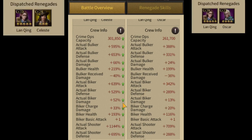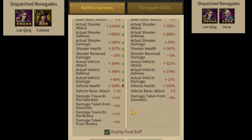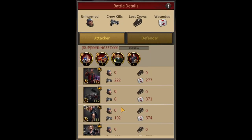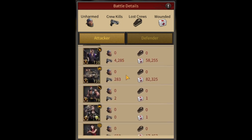Both players were using Launching as their main renegade. The spender shooter player has a slightly higher buff and bigger crime ops with a 1144% shooter attack buff, but still he was defeated. Let's see what type of troops they used. This is the troop formation used by the shooter player, who has 1144% shooter attack.